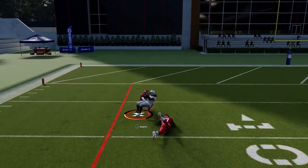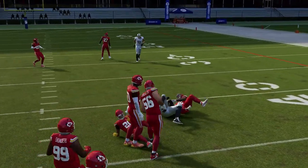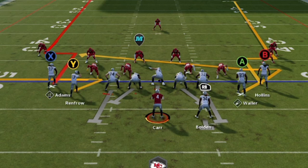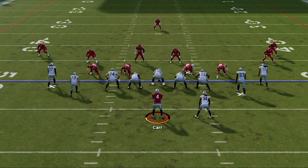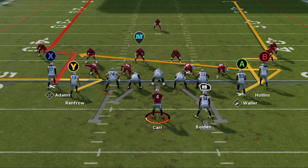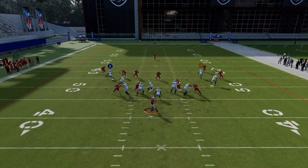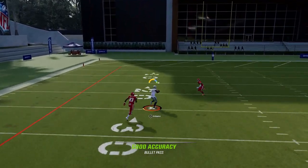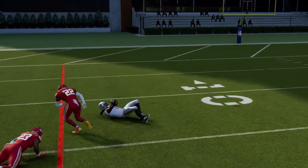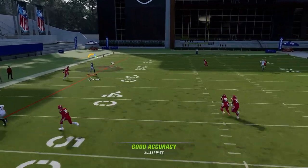The real MVP is the X or square route — even though both sides of the field look like the same route, they're actually different. You can only tell once you smart route the B route, which barely changes, compared to smart routing the X route, which creates a much more dramatic difference against cover one man. Against cover one, just smart route this receiver without motioning him out and he'll easily beat any corner, since the wide receiver already has inside leverage from the formation. Streak the B route to pull the safety away, and this will often result in a quick one-play touchdown.